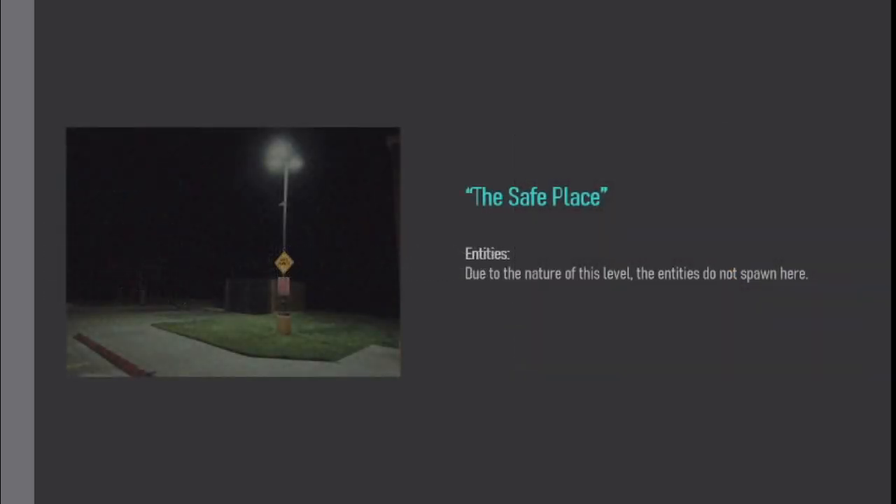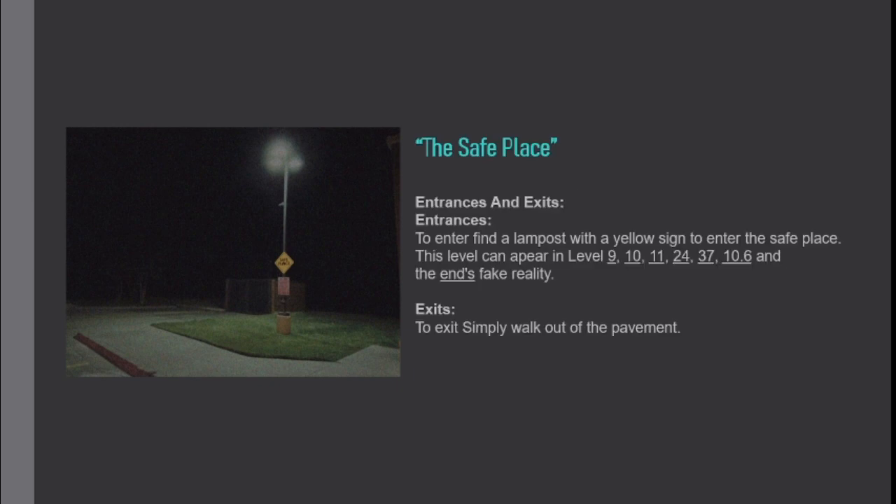Entities. Due to the nature of this level, entities do not spawn here. Entrances and Exits. To enter, find a lamppost with a yellow sign to enter the Safe Place. This level connects to Level 9, 10, 11, 24, 37, 10.6, and the End's Fake Reality. To exit, simply walk out of the pavement.